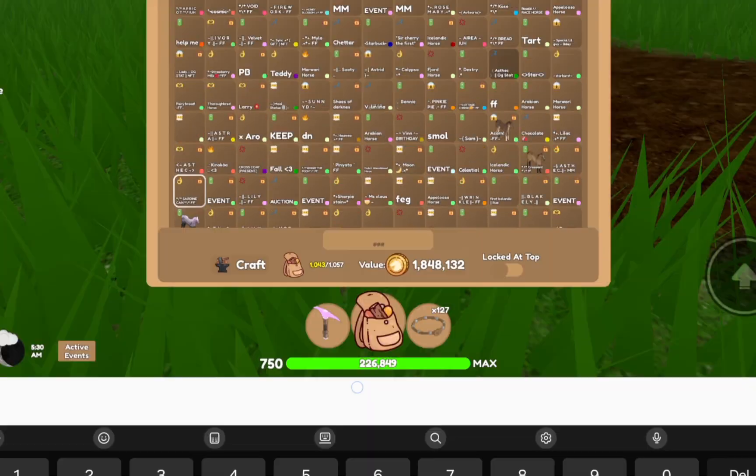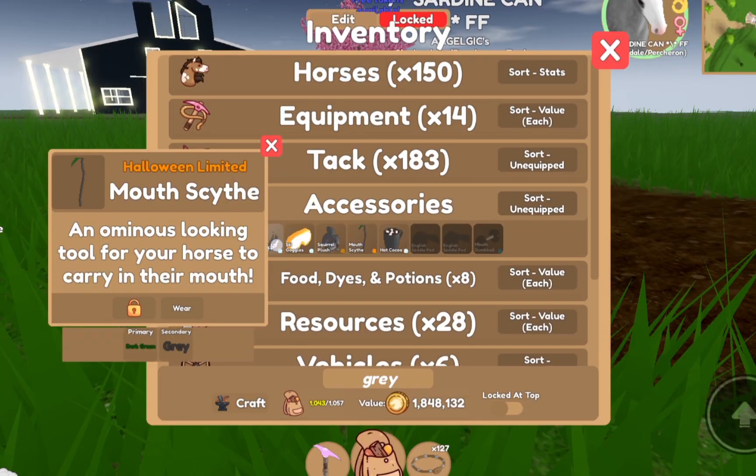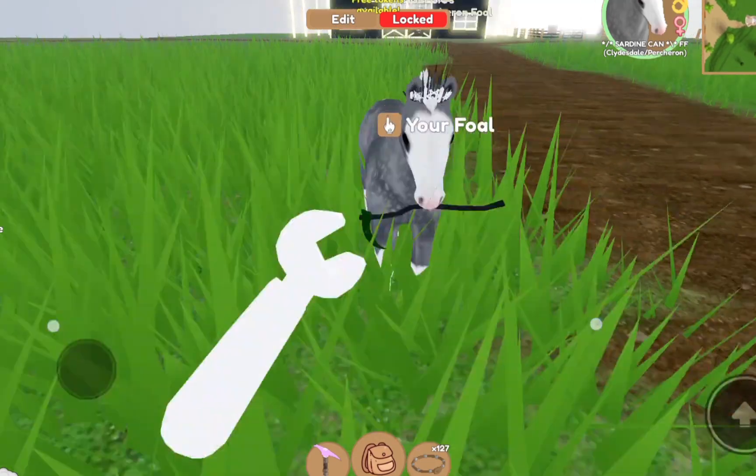Next we have Sardine Can. I was thinking maybe she could be a ruler or something as I collect that Clyde coat.